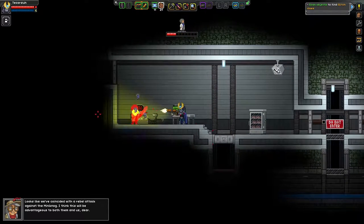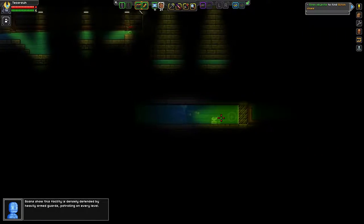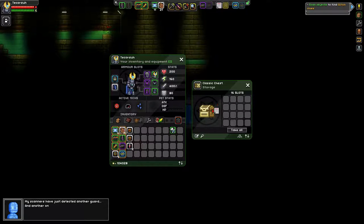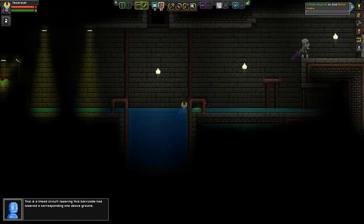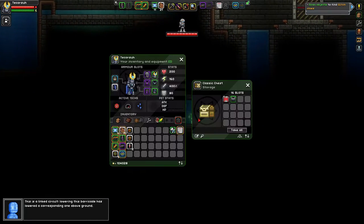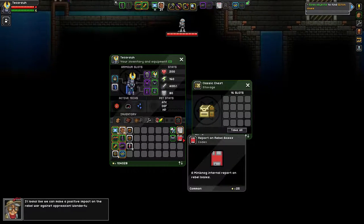Alright, the first one is gonna be down here. There we go, the Mininog Helmet and Codex. Just fall down, hit that lever, and come down here. There's the Mininog chestware and second Codex.